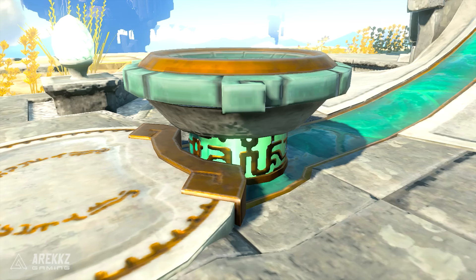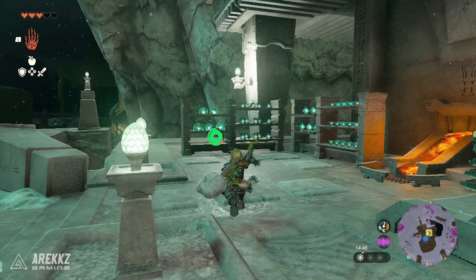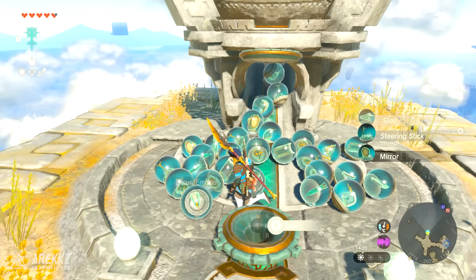You can use construct horns to feed the machine, but feeding it with 5 large charges will give you an absolute ton of items. If you're struggling to get these large charges, you can purchase them very easily with zonai at the material refineries in the depths or the one in the great sky island. With zonai and large zonai you can purchase these charges easily to get a ton of devices you may not have. The stock in the refineries will also refresh over time, so don't worry about them running out.